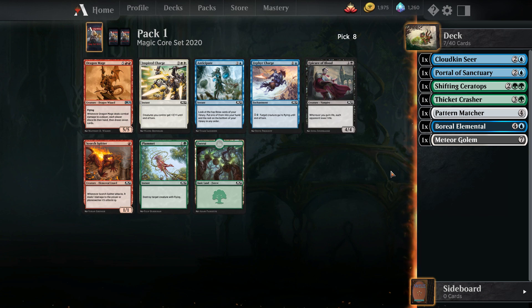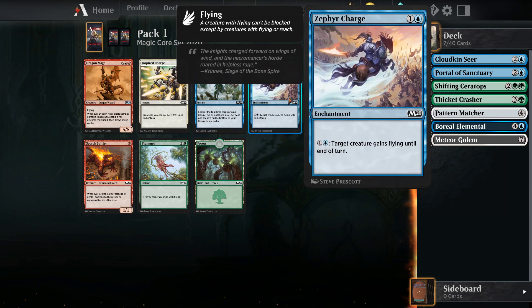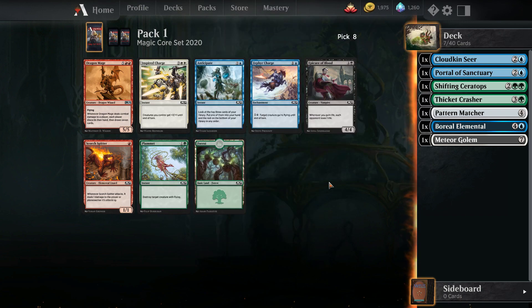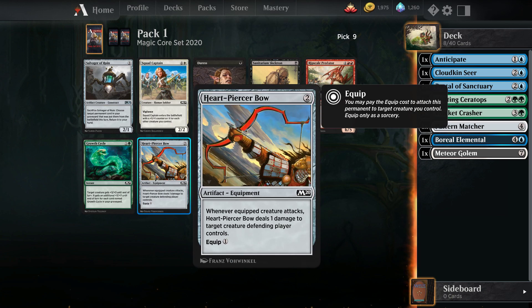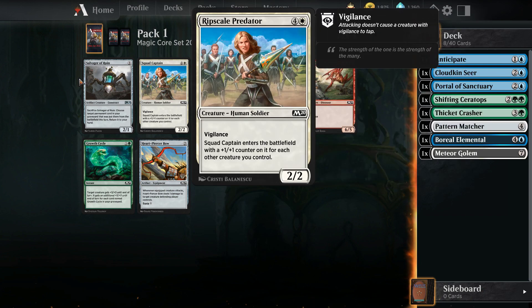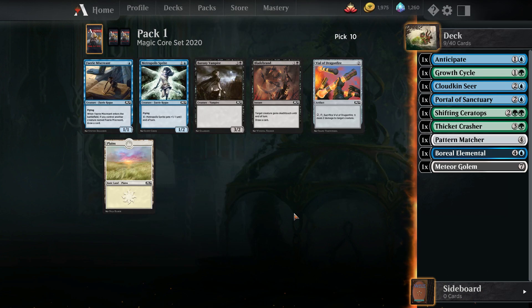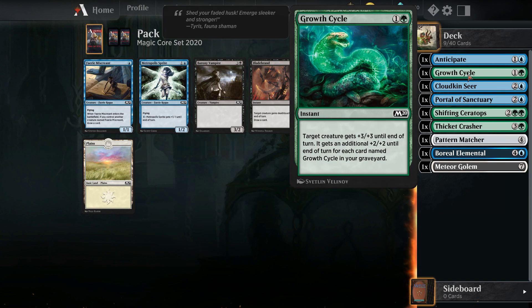Alright, this pack is bad. I guess we can take Anticipate and just help us fill out the deck — it helps us sift through cards to draw whatever we need. Zephyr Charge and Plummet are both very unexciting for a blue-green deck. Here we can take a Bow — the Bow and Skeleton are still here, so if you're one of those people, there you go. Nothing that exciting here; I'm just going to take a Growth Cycle — a nice little pump spell you can surprise your opponent with to kill one of their creatures, and if you pick up multiple copies it just keeps getting better.